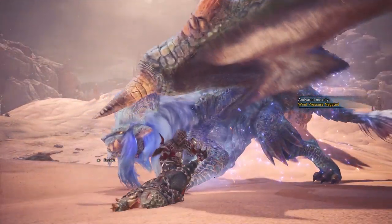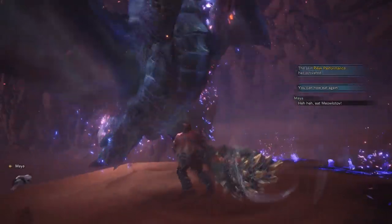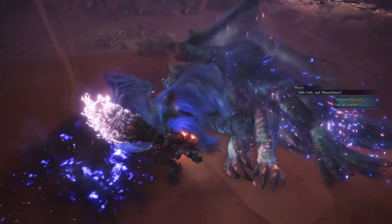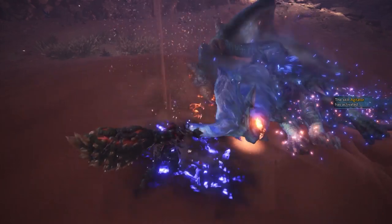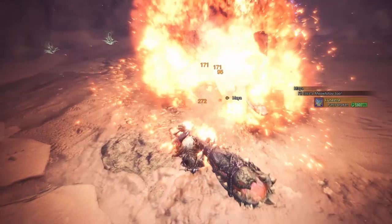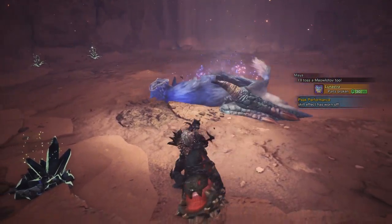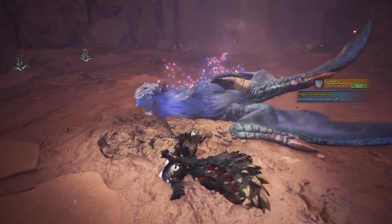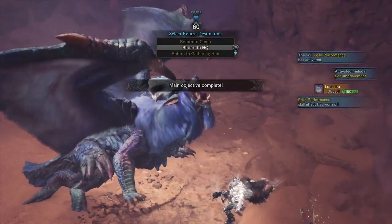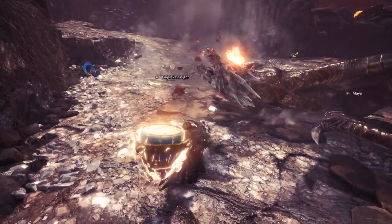So there you have it — a fairly straightforward all-rounder build with lots of DPS options. Deep Vero has access to some of the best songs in the game, allowing you to increase health, attack and defence. Unfortunately this build will suffer when fighting monsters resistant to the dragon element, but you could swap out Deep Vero for a different horn in those rare occasions. The Dodogama variants come with the same songs but have blast rating instead of dragon. This is a great build and can be used in pretty much almost any hunt in the game.